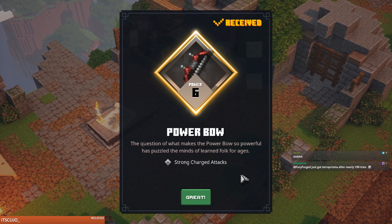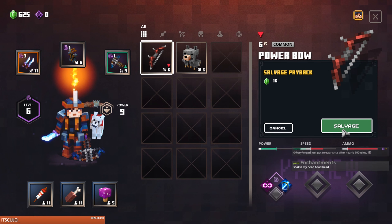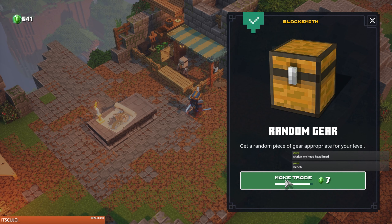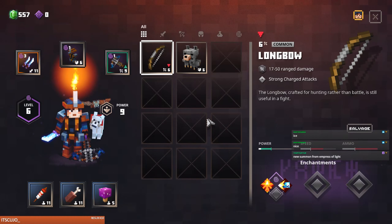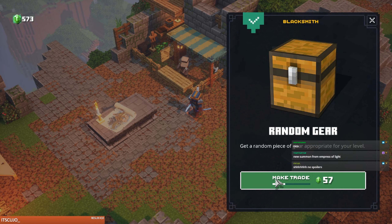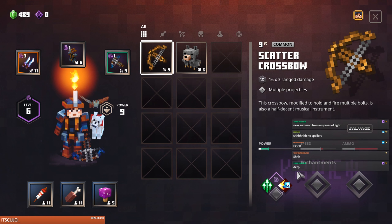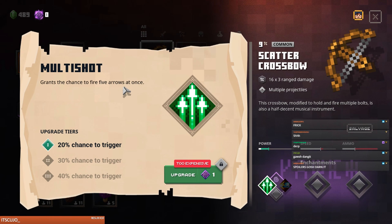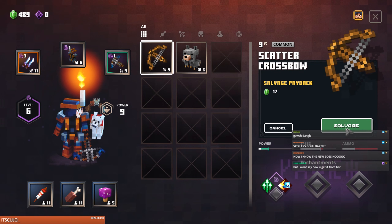Power Bow — I don't use charged attacks really. Get out of here, salvage that, we're gonna keep trying until we get something good. Scattercross — fine, I don't want it. Multi Shot — five arrows at once. Hmm, but the current crossbow is just too OP. It's too good.